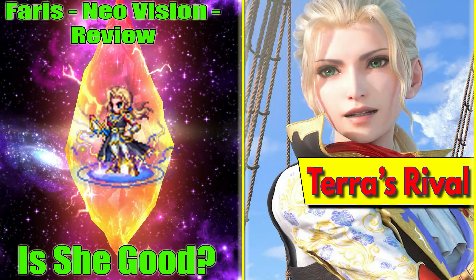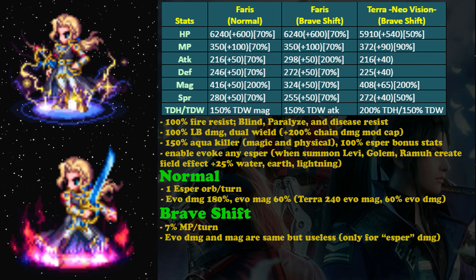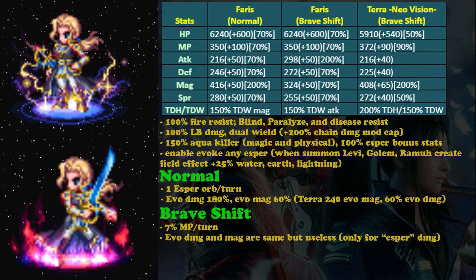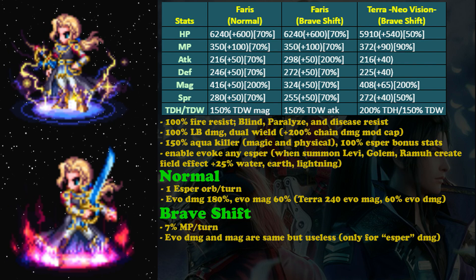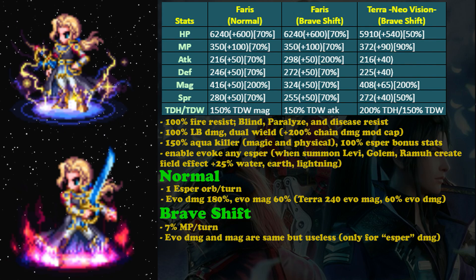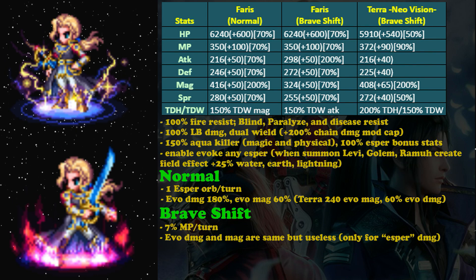Welcome back to my XPS guide. I'm going to review Ferris, starting from her stats. Her stats are quite decent compared to Terra NeoVision — she gets better health, defense, and spirit boost. For magic and true dual wield setup they are the same. The good thing about Ferris is she can become a physical attacker, while Terra is an evoker and magical attacker. Ferris is physical and evoker — that's the difference.